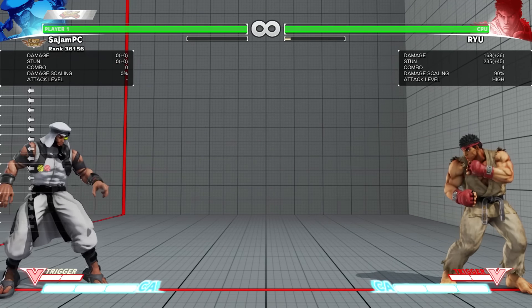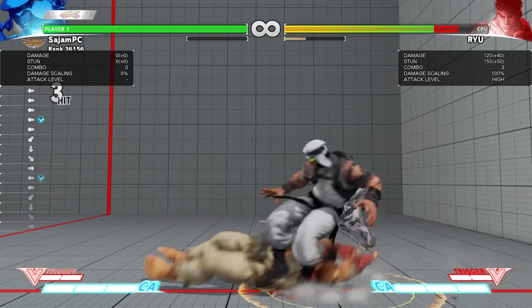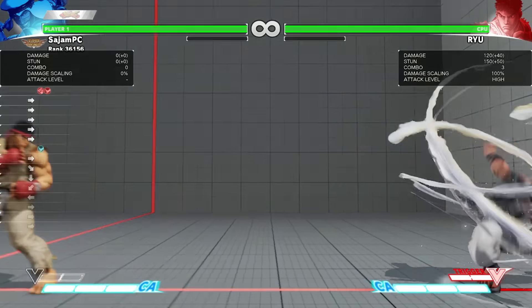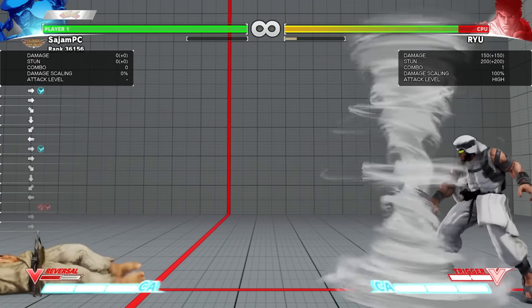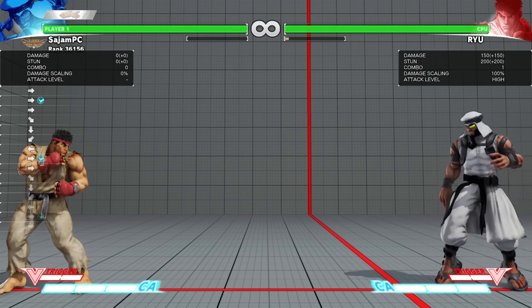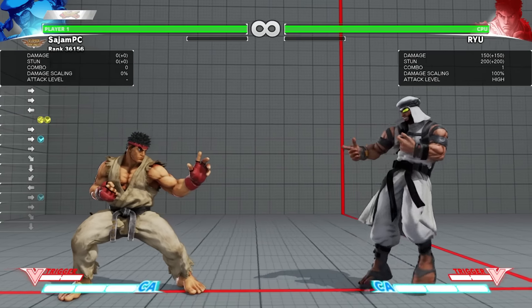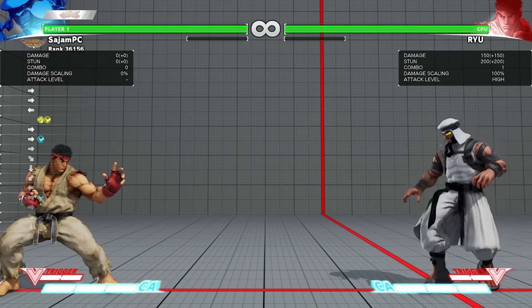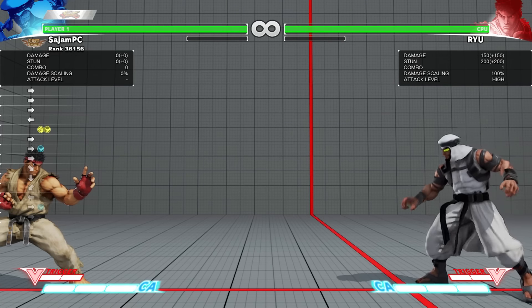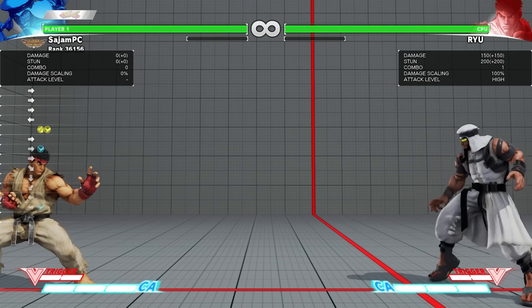Besides the tornado itself, it also powers up your dive kick — it does more damage and is significantly faster, as you can see. It just buffs the character in general: you get better dash speed, better run speed, a better spinning mixer, and a better dive kick. So it makes him more dangerous at a lot of ranges. It's useful for offensive setups — you can set the tornado down on your opponent, make them block it, go off the wall or V-skill over them, and get these crazy mix-ups into juggles.